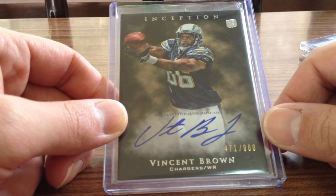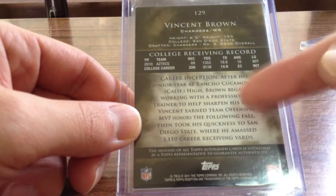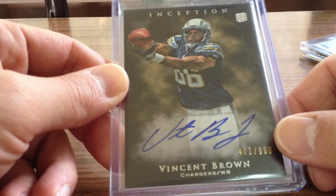And then the last card that he sent me is a nice Vincent Brown from Inception — a nice rookie auto numbered out of 900. I really like this card. Did a little more research on the guy. He's actually a San Diego native — went to high school in San Diego County, attended San Diego State, the Aztecs, and now he's playing for the San Diego Chargers. So that's pretty cool — kind of a home-grown, home-groomed talent.